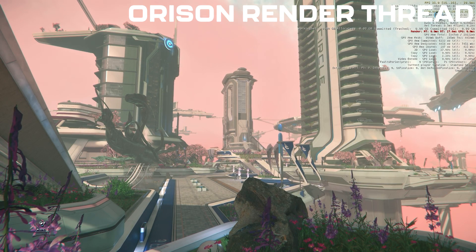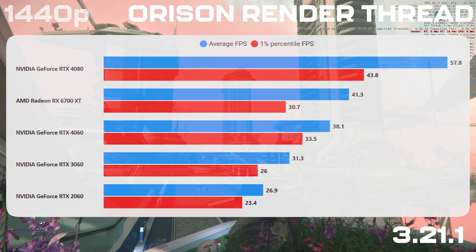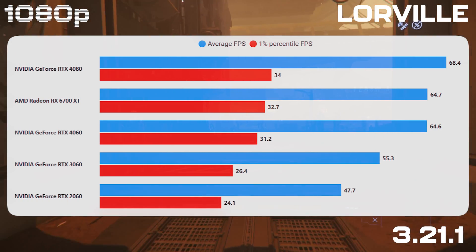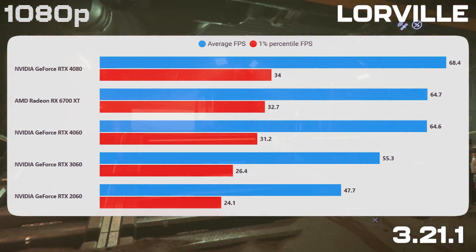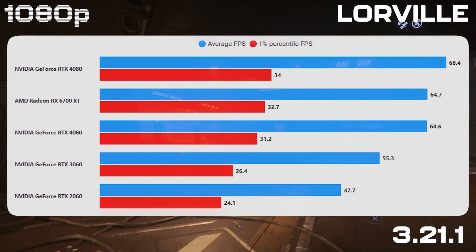For 1080p, I much prefer the 4060 — it's a decent way ahead in all of this testing. The 4060 and 6700 XT trade blows; both are pretty perfect for 1080p. They both managed to become mostly CPU bound by the 7800 X3D in Lorville. The numbers are looking good across all of this testing, and at 1080p you would be very happy with either of these cards.